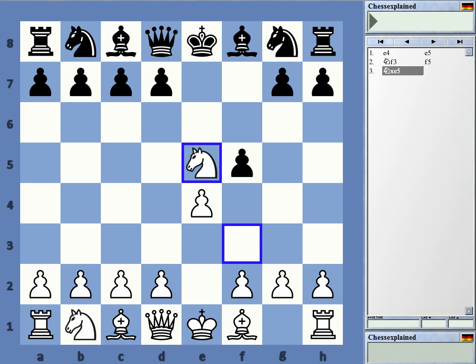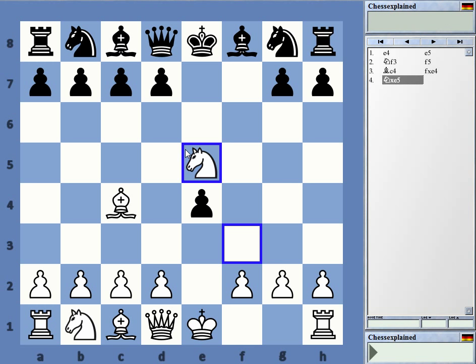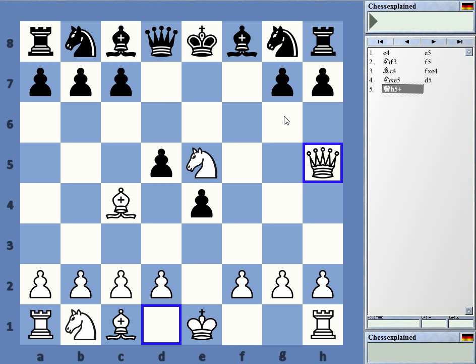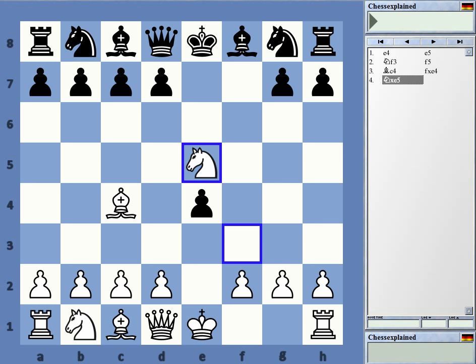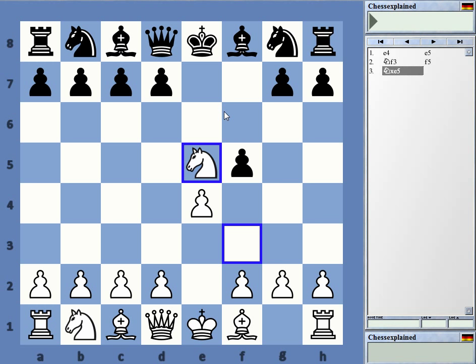I looked at this really carefully and tried to find out what is best. There are a couple of other moves that don't impress that much. For example, a move like Bc4, which looks quite logical, can be answered by a weird continuation where Qh5 looks like it wins but is not that clear after g6. I don't really want to go into what is not so great — I just want to show what's good, because that's all you need to know. So Knight takes e5 is right.